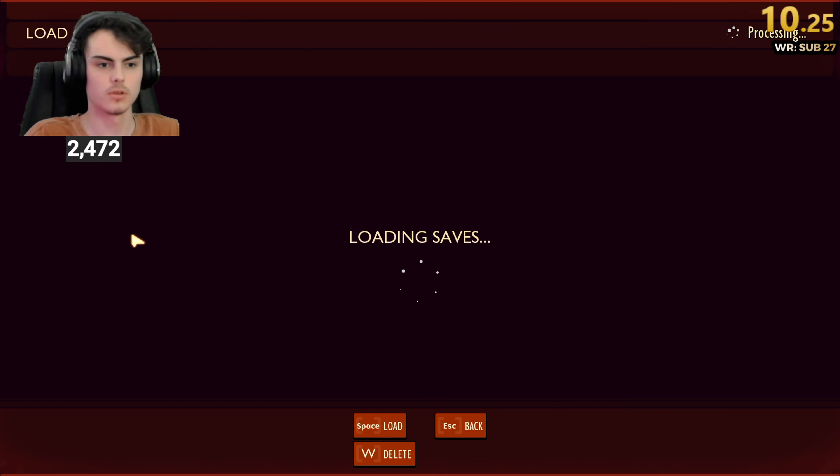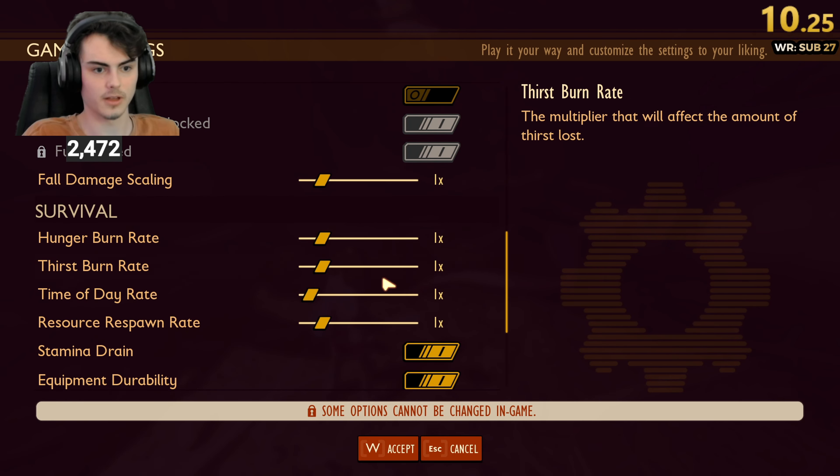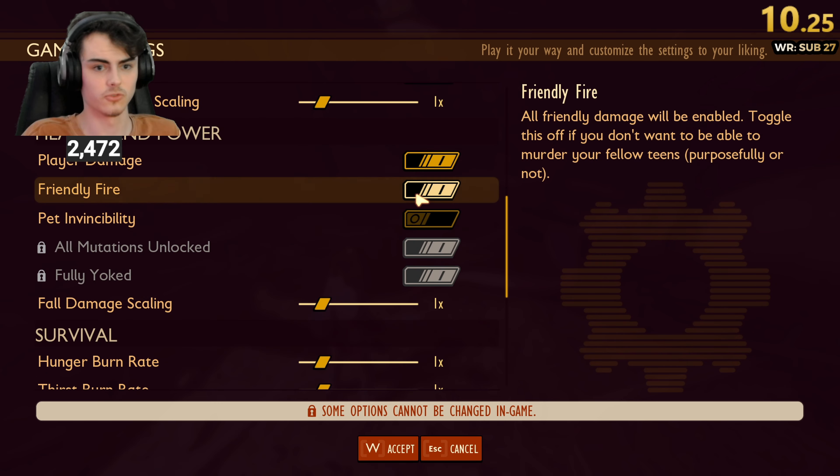And just so you know, in my game settings we are on mild. Crit Jail scaling down to 1, everything is back to 1 — no stamina drains on, player damage on. Done.